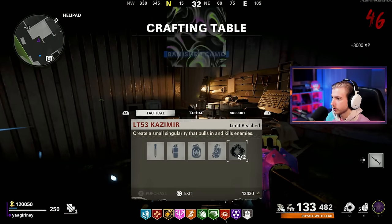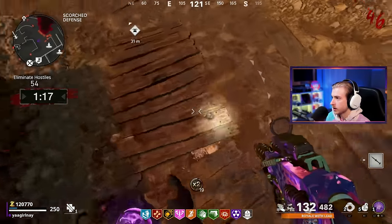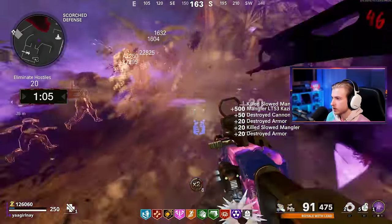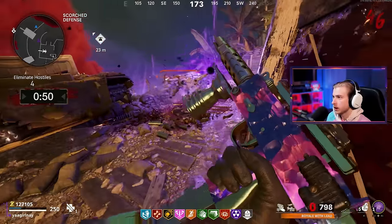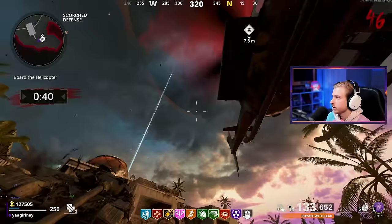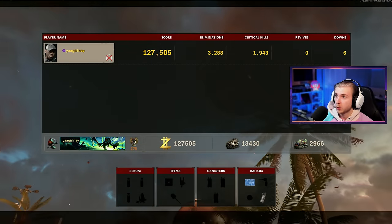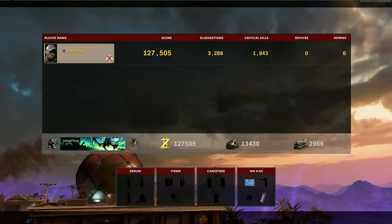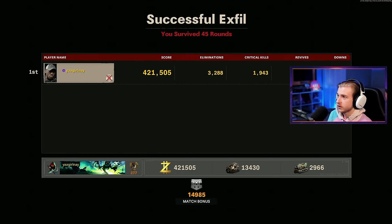I'm grabbing cashmere — we're out of here. Take a double point, let's go. That was perfect timing. Get in the cashmere. I'm going to do one of these as well. You got a lot of kills with that. Goodbye. Go ahead, take them out Brain Rot — I believe in you. Let's get the F out of here. Our final stats: 3,288 kills, 1,943 crits, and six downs. Not that bad honestly. We had a lot to do and we got it done. 45 rounds it took us.